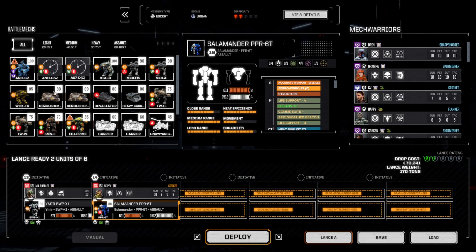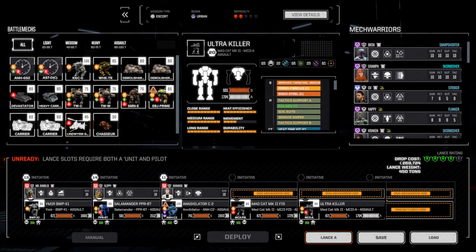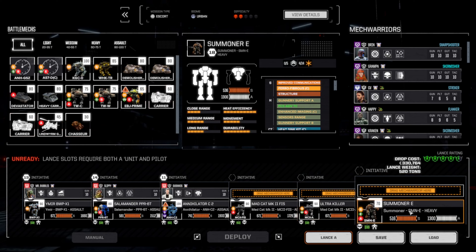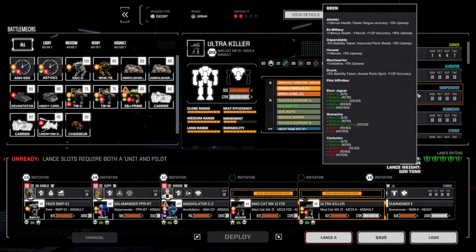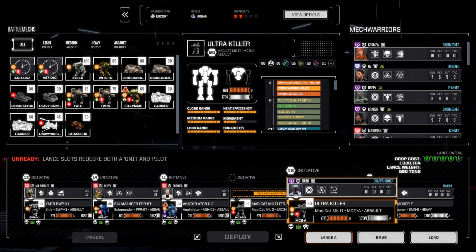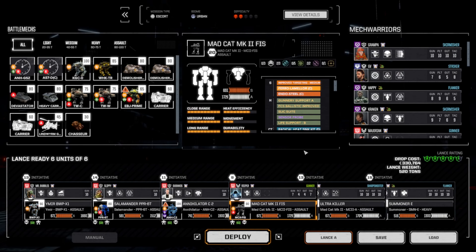What can we bring? Let's bring the Ymir with Bubbles, the Salamander with Slippy, the Annihilator — we'll get Ollanos out here — the Madcat, and the Summoner. For the Ultra build, we're actually going to put Grandpa in here because Grandpa has some recoil, unlike Templar. Now we've got Reaper into the Ultra 10 build.